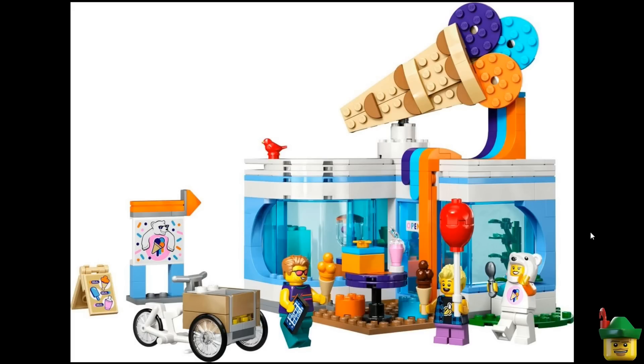Moving on to 60363, the Ice Cream Parlour. There are a few things I love here: the big 3D ice cream sign that's melted and dribbling onto the roof and down the side of the door really ties the build together. We've got lovely curved windows as seen on the hospital before. The thing I don't like is that it's open on two long sides, making it quite hard to use in your city without open backs showing — similar to some very old Friends sets. I'd be interested to see it from the rear.